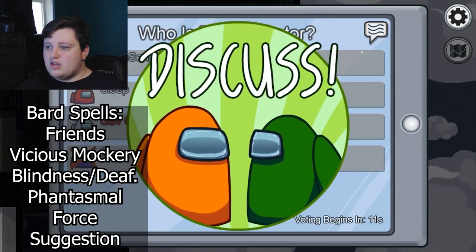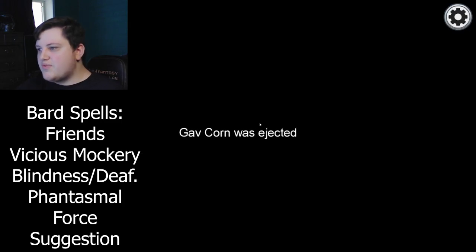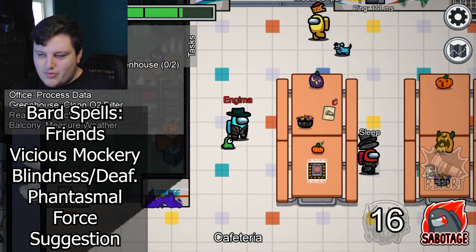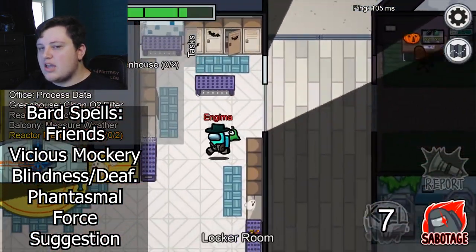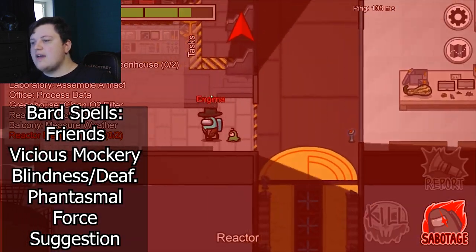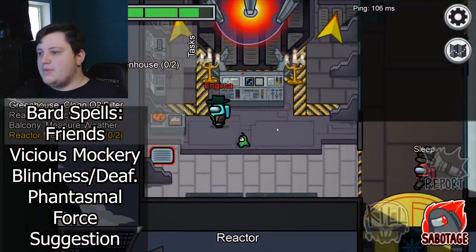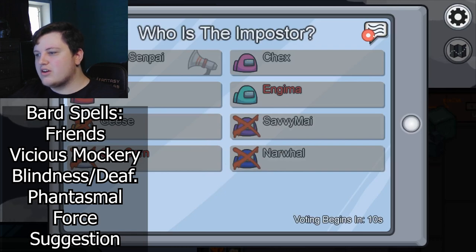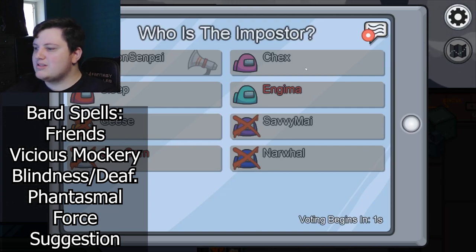Now for Bard spells — there's a lot more here, so bear with me. First you want the Friends cantrip, because you can marinate someone into believing you are innocent, basically giving you advantage on your charisma checks — but after you win, they will be so mad at you. Vicious Mockery — this is what you do after winning, obviously. Blindness and Deafness — very important to simulate the lights being turned off, affecting almost all the creatures you want depending on the spell slot expended. Phantasmal Force — basically can be used to simulate every other sabotage. This spell is incredible. Suggestion — you can suggest that they shouldn't trust a certain ally, though this depends on your table.